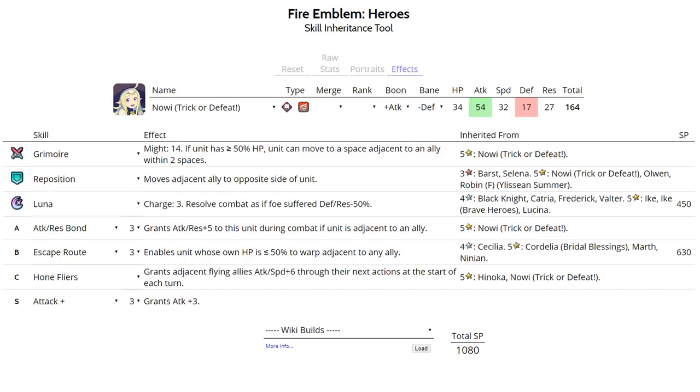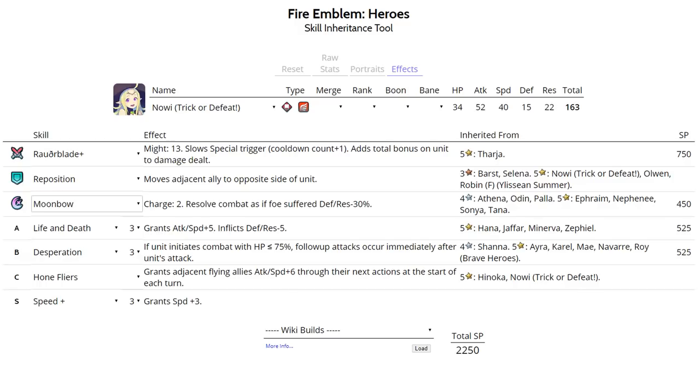A standard blade tome set can also be run on Nowi for a Flyer Emblem team. Moonbow is her special and it's pretty good because her cooldown gets increased by the blade tome. For Slot A, Life and Death and Swift Sparrow are her best options - even Life and Death 2 will suffice, and Darting Blow is valid but not as good. She'll be running Desperation with this set. You can replace Reposition with Ardent Sacrifice to get into Desperation range easily. Speed Plus 3 sacred seal is recommended as her speed is her weakest stat, especially with a blade tome. Best IVs for this set is plus speed minus defense.